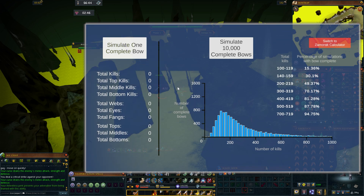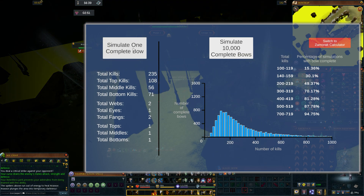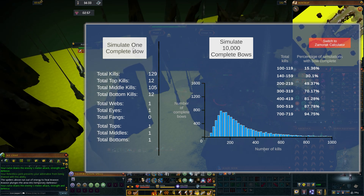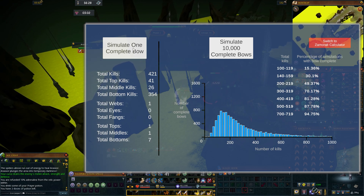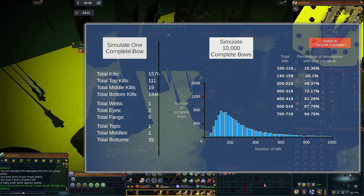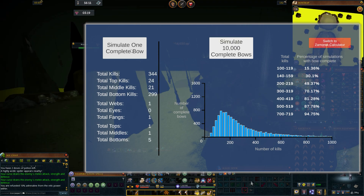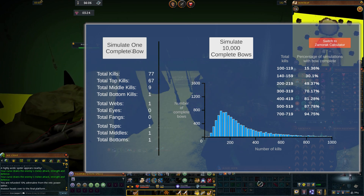I also went an extra step and made a handy button here that just simulates one player at a time grinding the nox bow to completion, with a bit more detail on what kind of drops they got and how many kills they had to spend on each of the paths in the Araxian counter. Most results are expected but some are outright cringey — it really hurts to see the first two leg pieces drop within like 50 kills but the last one taking 300 or more. Then there are some simulations that complete the whole bow within like 50 kills.